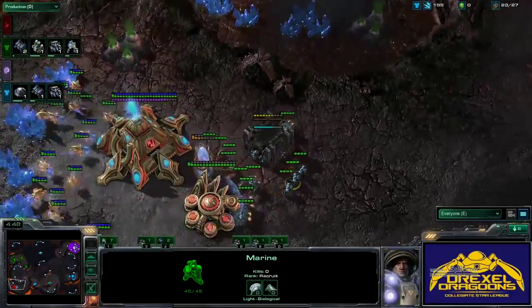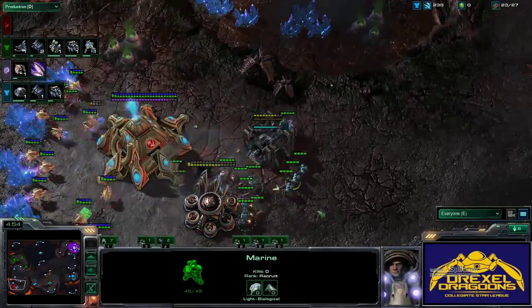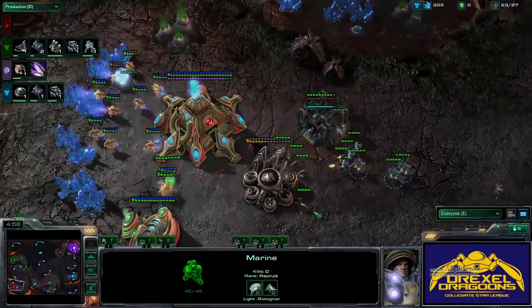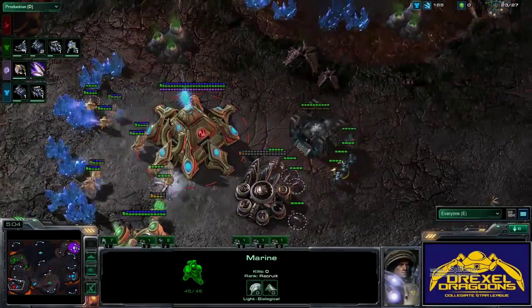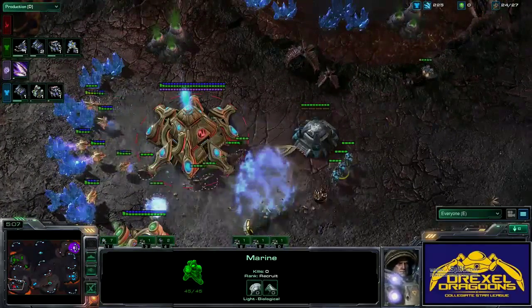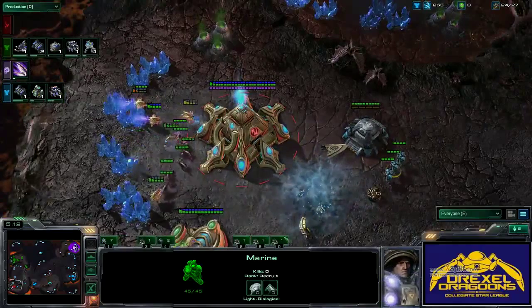Oh man, this is not looking good for Drexel. This is what I'm saying — on a map like this, I think you should go for the cheese because it's the way to win. If you can isolate one player, you can almost definitely win.